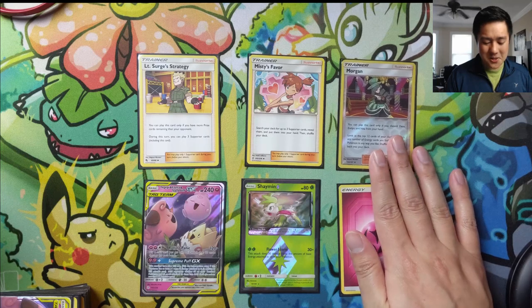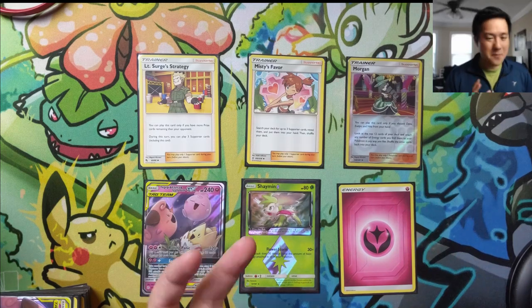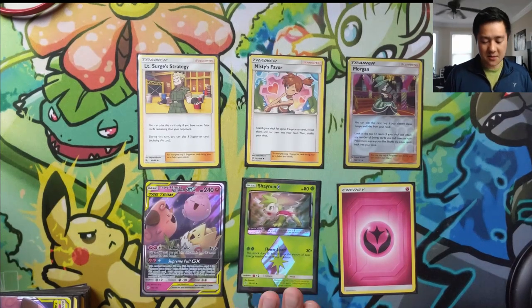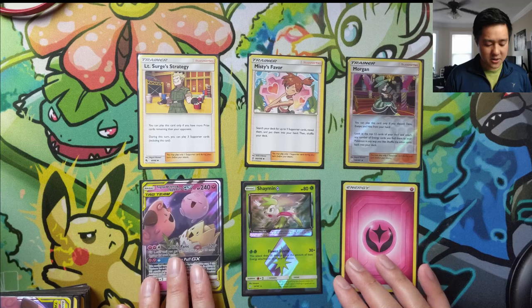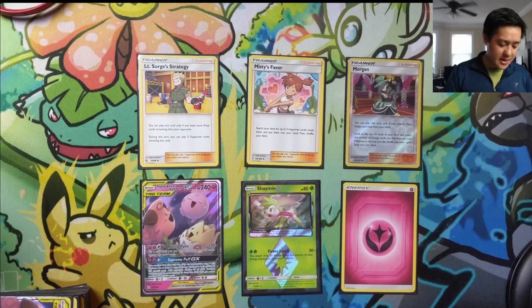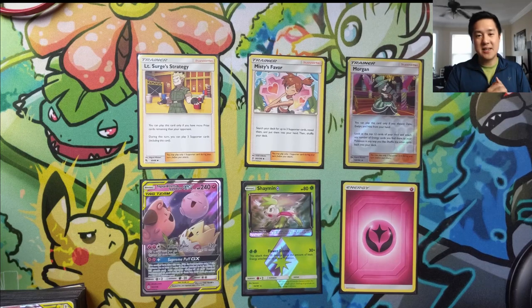Just a couple of things to keep in mind — it's not the easiest thing in the world when you're searching through your deck to count all the Morgans, Danas, Evelyns, and Nitas. It takes a little time but it's good to take inventory of your options. Check that you have Shaman and at least two grass energy. If Shaman is prized, Rolling Panic can technically get the job done, but whenever I execute Supreme Puff and Rolling Panic is my win condition, I often need so many heads in a row that I can't deal enough damage — Keldeo GX and Latios GX are particularly problematic.